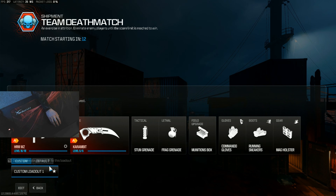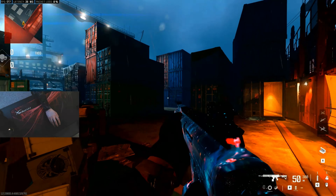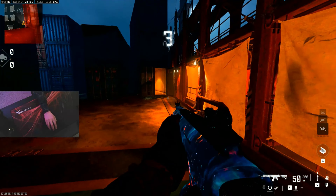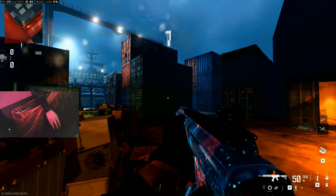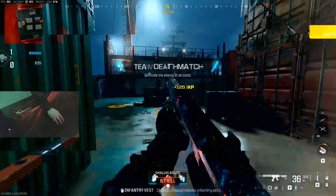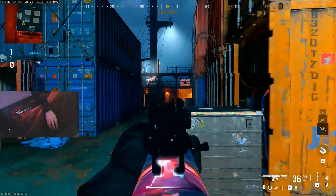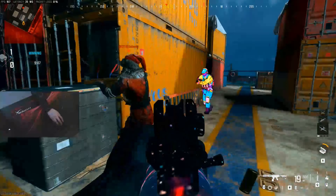Once you're in, I basically just use the gun that I'm going to use in ranked, which is the HRM right now. Rumors are they're getting rid of it, but whatever. Right now we're just learning how to flick on things, so just kind of run around, flick around, try and land it as best you can. I'm not great at it either myself, but I just do this every day to kind of practice and get myself accustomed to what my hands feel like.